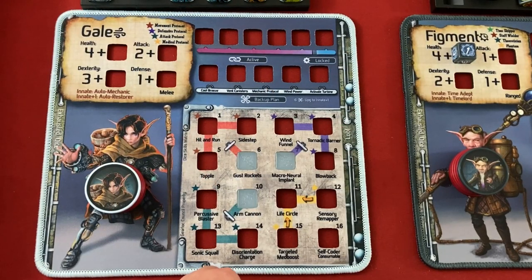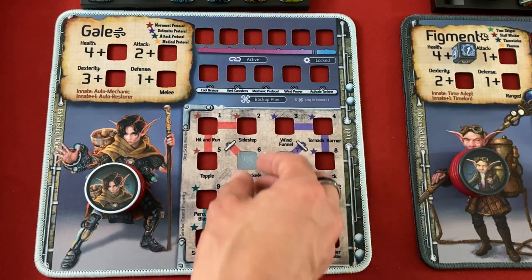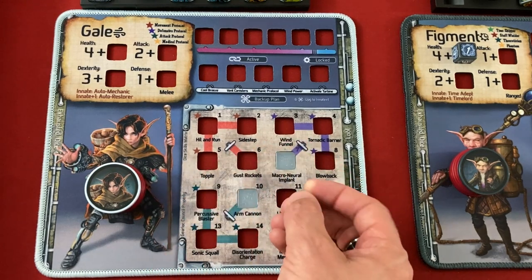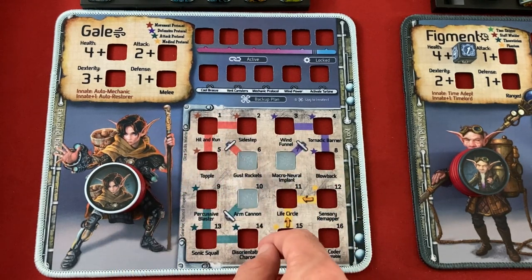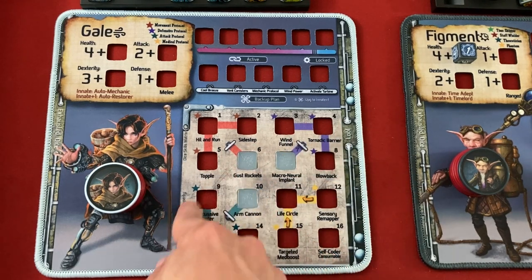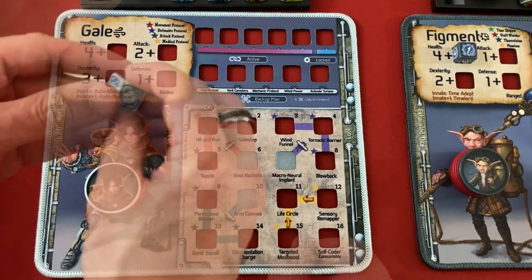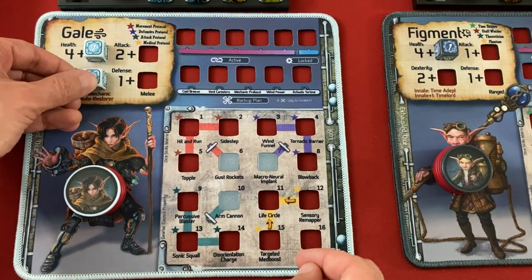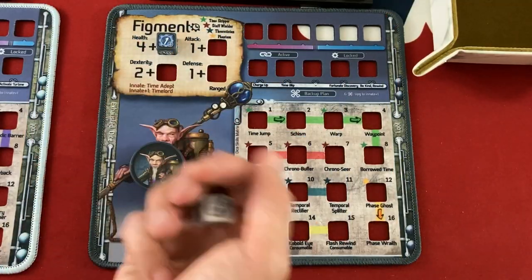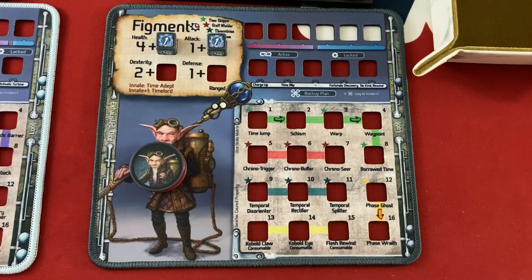The other gear lock from this set is Gale, a cybernetically augmented gear lock. She's got three different sets of skills, but each of them has a spot she can unlock that then gives a bonus to all the others. She can go heavy movement-based here and also get gust rockets, which gives her diagonal movement, or get a bunch of attacking options and arm cannon, which gives her ranged combat. I'm playing on middle difficulty, so they're each starting with a single health and we get one training point to start. Gale is going to be my melee fighter, so she might want extra dexterity. Figment is my range fighter, so I'd like him to have a bit more attack. We'll raise his attack up one.